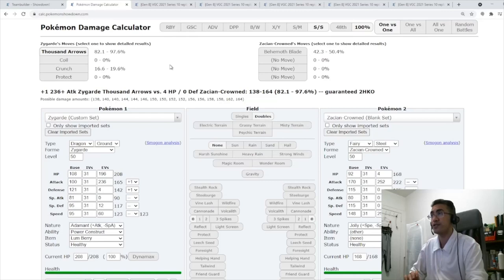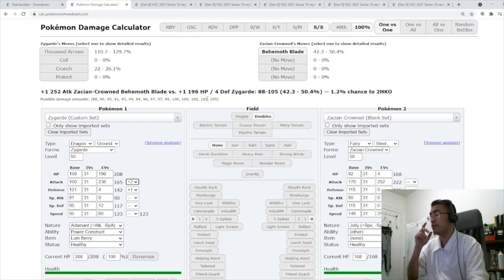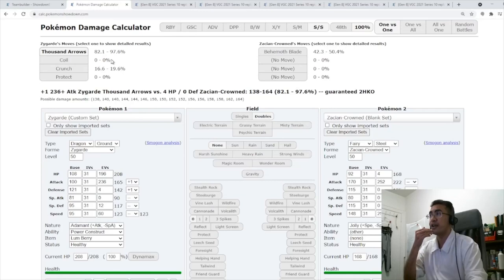What happens when you get a Lum Berry boost — say you got a plus 2 from your Swagger Tornadus — you just smash Zacian. And even if you only got a Coil boost, that's still very good damage, and any other chip would probably just KO it. So this is pretty good in terms of what you can survive and what damage you can put out.